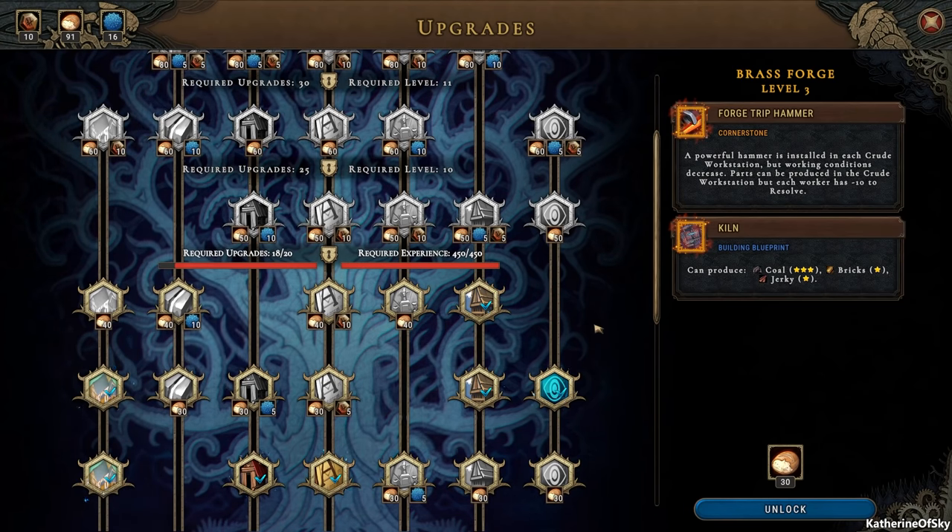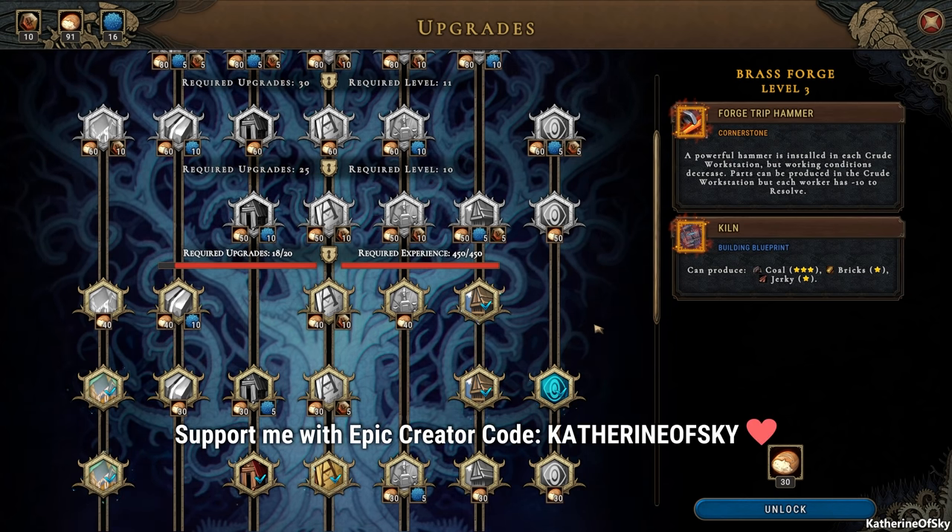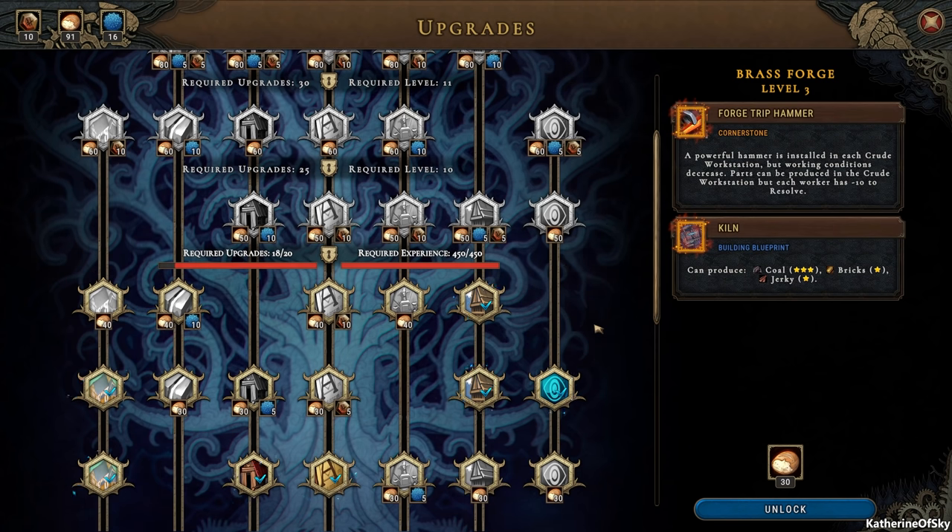Greetings and welcome back to the rainy days. I'm Catherine of Skye and we're playing Against the Storm. We are still in the update, which I'm not that fond of, but I hear it's being worked on. I want to see what it plays like at a lower difficulty level — the last one we did was literally impossible. If you have not picked up this game yet, I highly encourage you to do so, and if you decide to, please use my creator code on Epic. That gives me a tiny percentage of the sale price and doesn't cost you anything more.